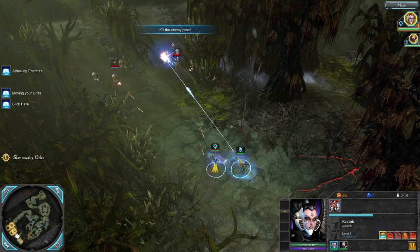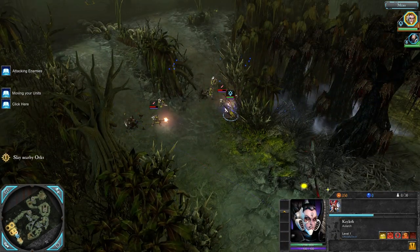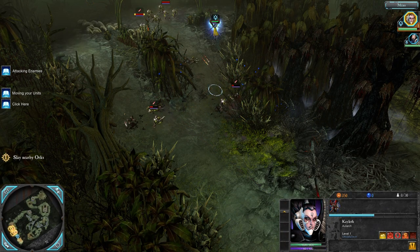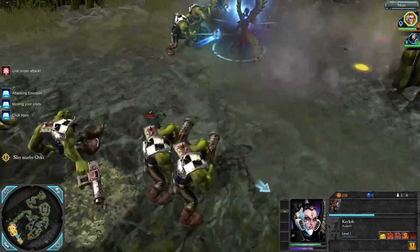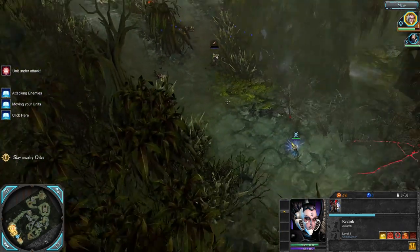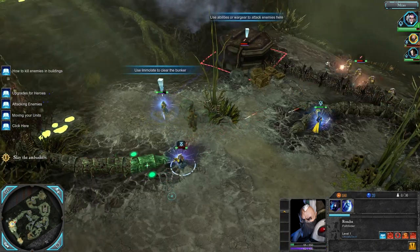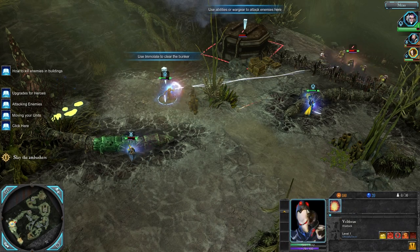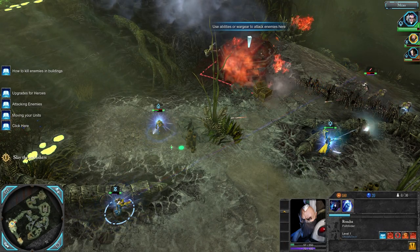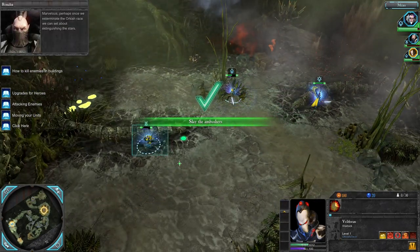Starting off as the Eldar, the gameplay is essentially a lot like Company of Heroes 2, which I played somewhat recently, so I got into it pretty easily. The big difference is that it's more like a series of combat challenges than a usual RTS — there's a finite amount of resources on the map and a finite amount of enemies, and the challenge is getting through the gauntlet without losing too many things. We're also getting killed quite a lot, which is due to the difficulty.